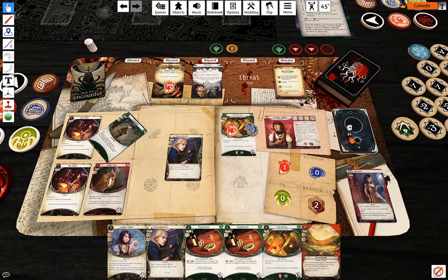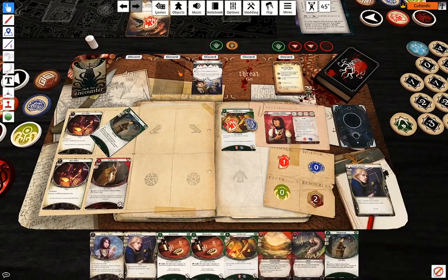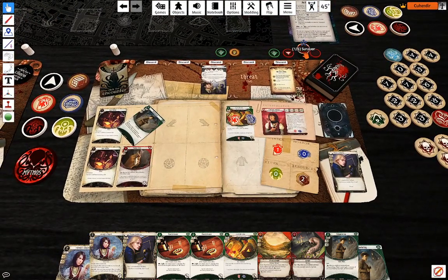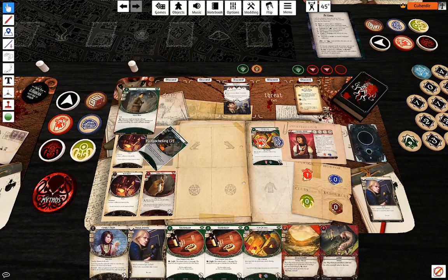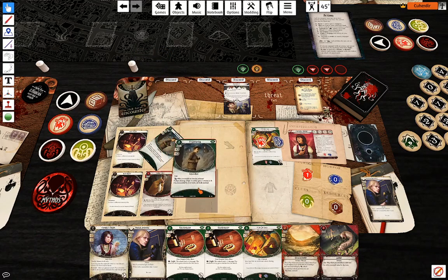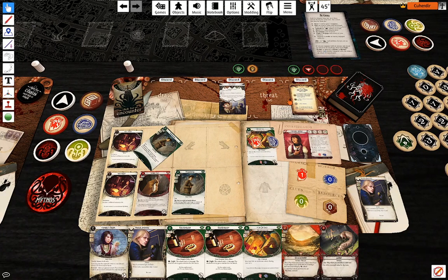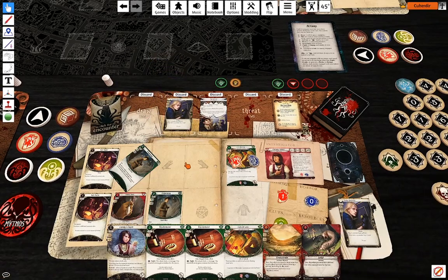I'm going to draw a card, and draw a card from Manual Dexterity — another Pickpocketing. Do I want to try and discard him? Not yet. I'm going to play a second Pickpocketing, and then try and evade the Mob Enforcer, committing Manual Dexterity — up by three.